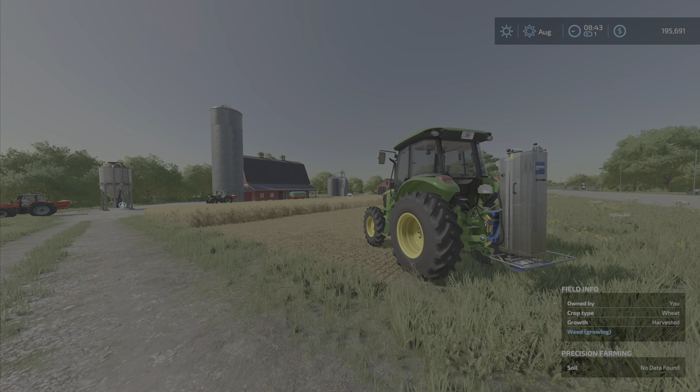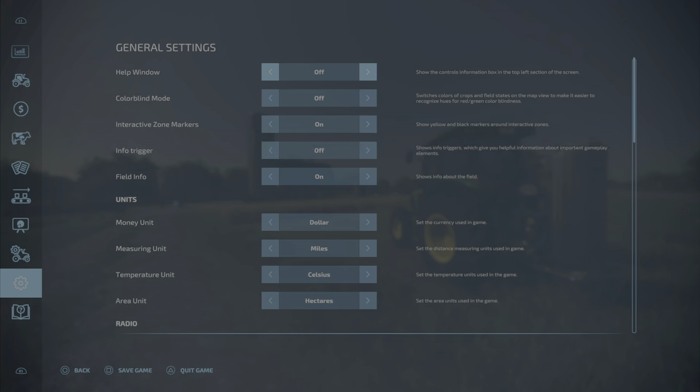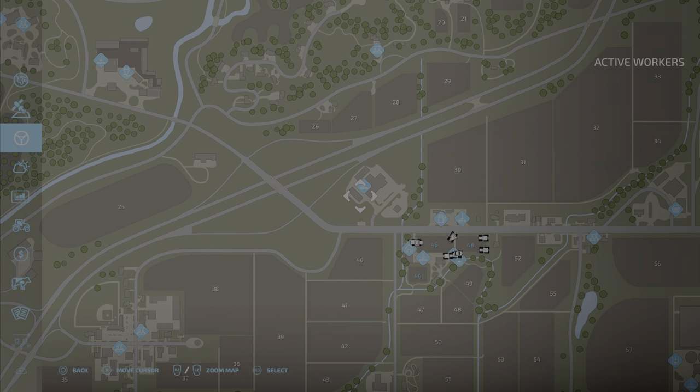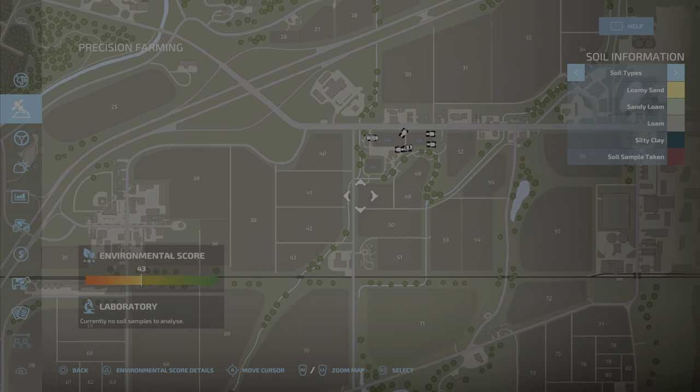First of all, if you go into your menu, you will notice that you have a new menu item: Precision Farming.